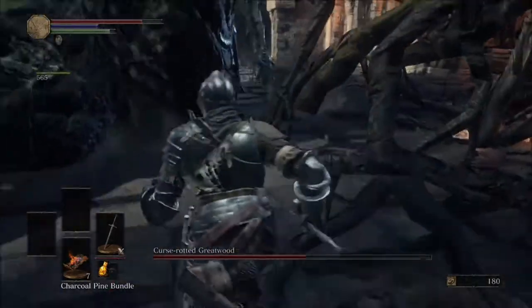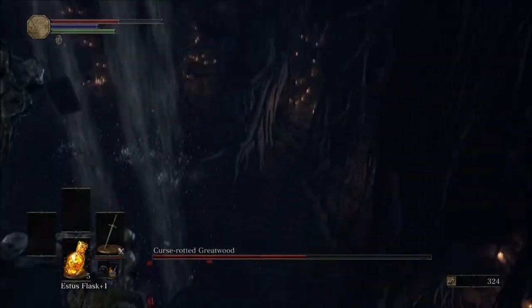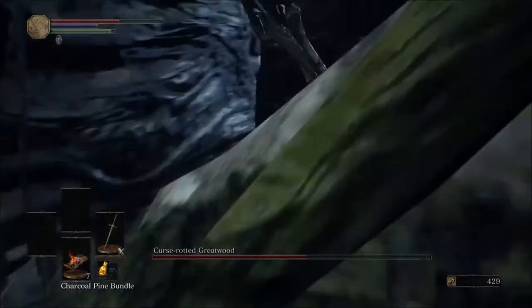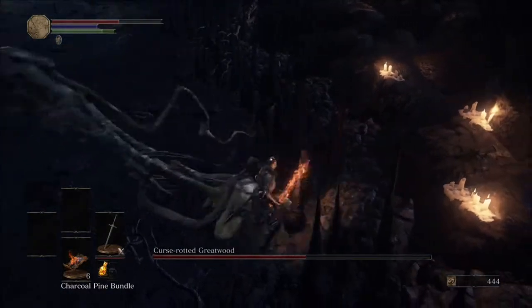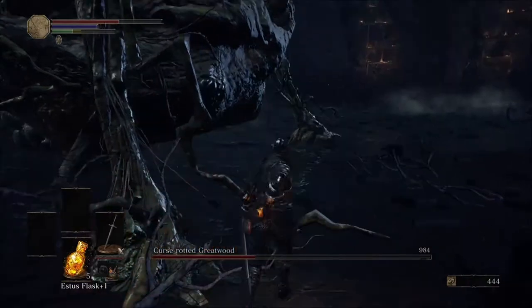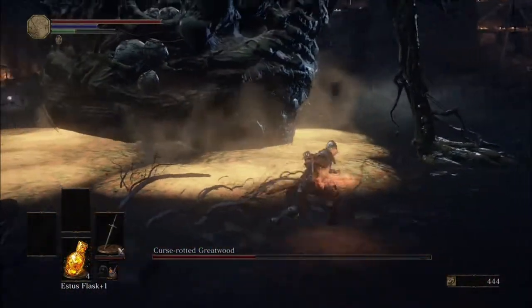Upon landing you probably want to apply another one of your bundles and start to hit his hand — that'll take about two or three hits. Then he'll do one of three attacks.